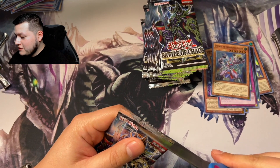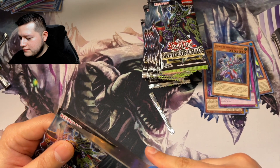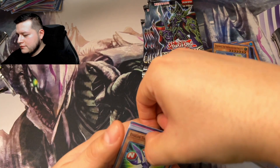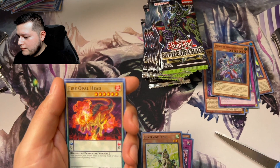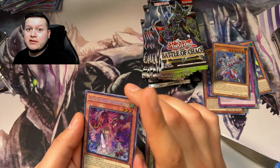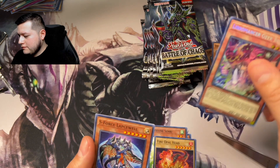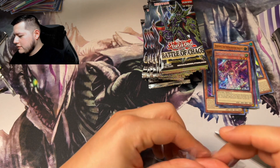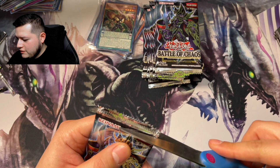Last one on the left side — I think this one's got the Blue Eyes Jet Dragon in it, I feel it. And a Libromancer Geek Boy, Secret Rare! Look at that. Probably start sleeving these up.